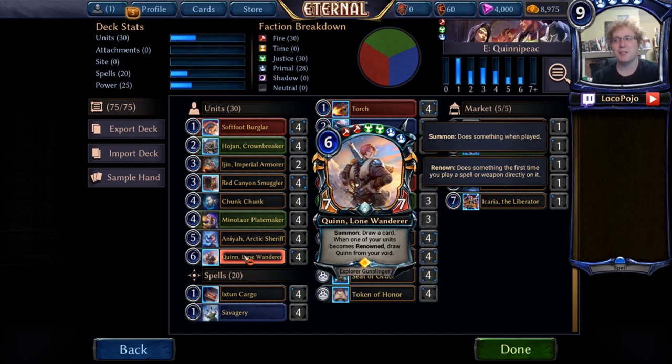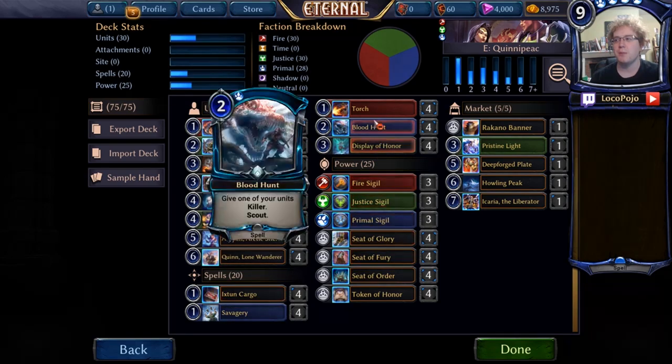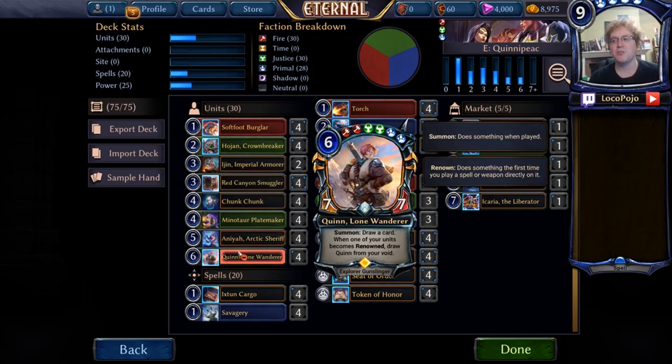It often seems like it belongs in decks where you have a little more access to Killer. But now that you have access to Killer in blue with not only Savagery but Blood Hunt, there's a lot more potential for this card to take off in certain metas. It's never quite been there compared to Fire Time Primal stuff, but I've really liked it in limited formats, including Hero's Resolve mode, and just in general playing casual stuff with Quinn.